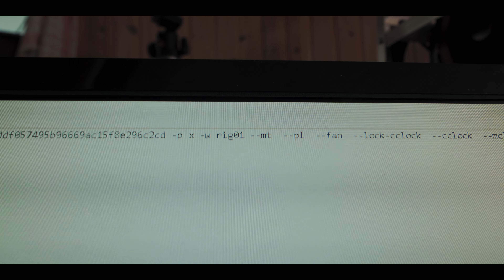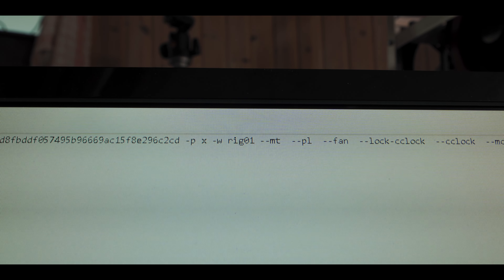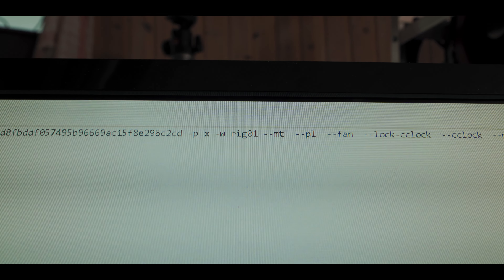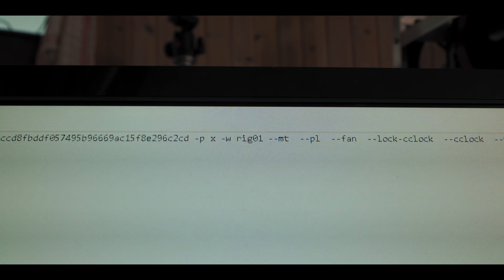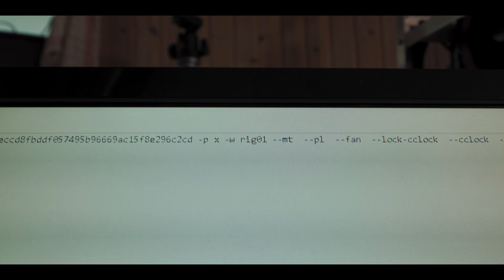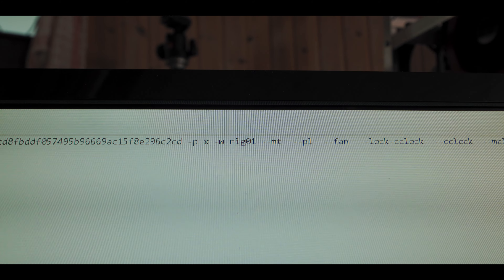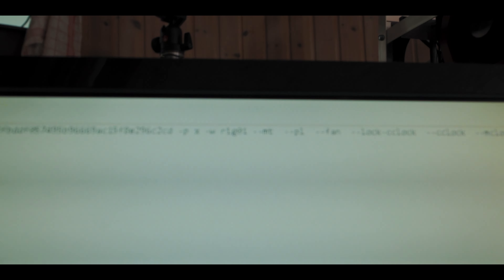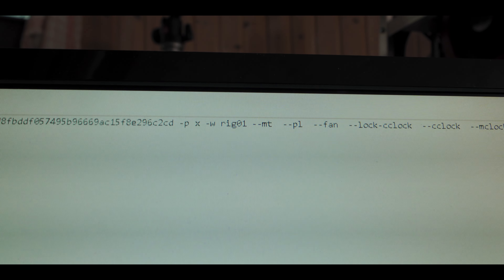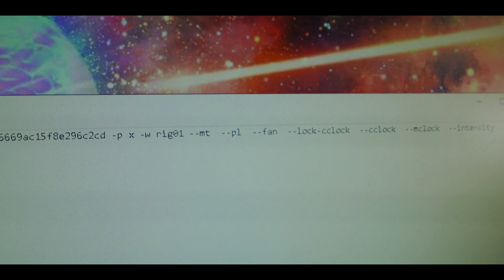First up, MT — short for memory tweak. You only need this if you have Pascal GPUs with GDDR5 or GDDR5X memory, so it works for GTX 1080s, GTX 1080 Ti's, and to a lesser extent GTX 1060s with 6 gigabyte memory. Some people have also gotten it to work with GTX 1070s — it has no effect on my GTX 1070s, but it works for some people.